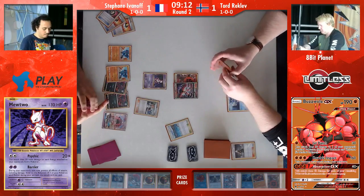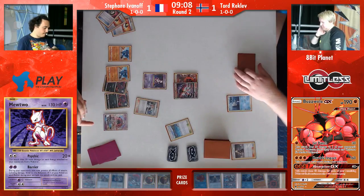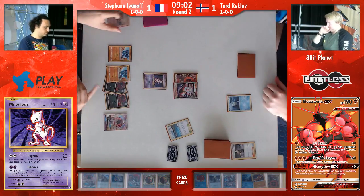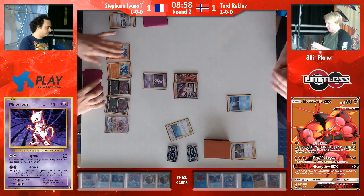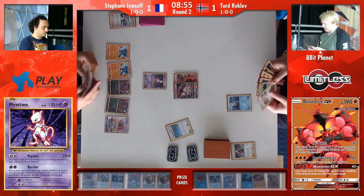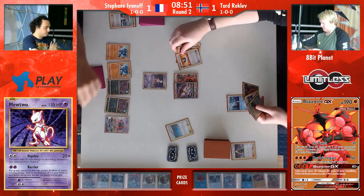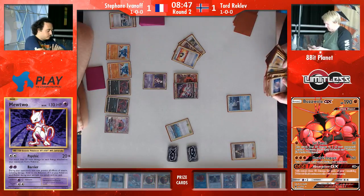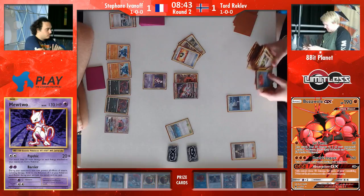Buzzwole has a weird kind of consistency — you only need like two cards. For other decks, you play four Ultra Ball to get your Lele and then Bridgette to get all the cards, you evolve, draw more because you need Energy, Guzma, supporters. And then you have Buzzwole, which is just: attach energy, knockout. Lots of brain work with Buzzwole decks — I'm not saying that it's easy to play, I'm just saying that you don't need a lot of cards to do a lot of things. So it's an efficient deck.